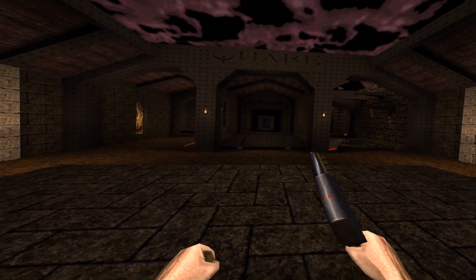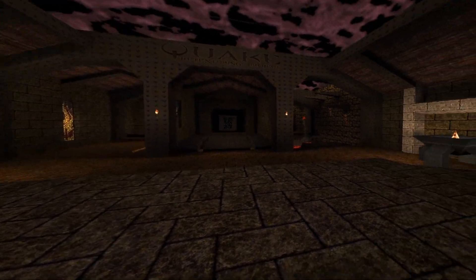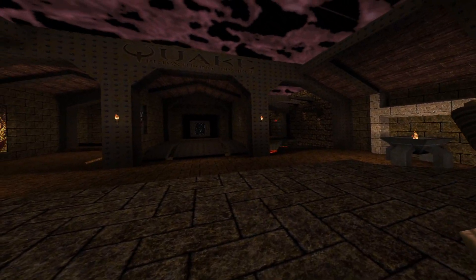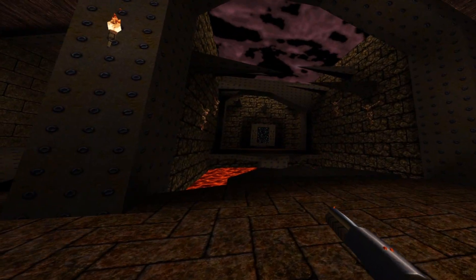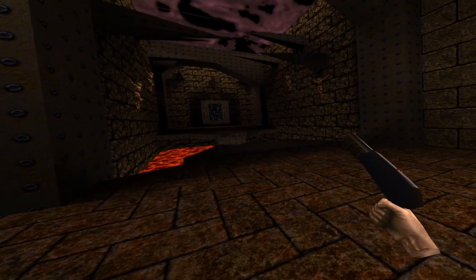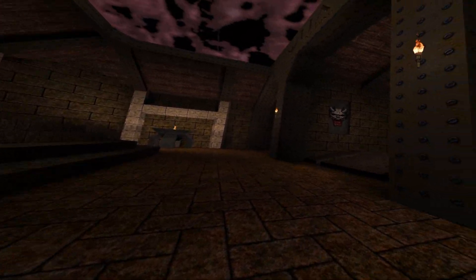Hello everybody and welcome to the showcase for Quake VR version V003. This is another big update because I'm adding two major features. The first one is a brand new particle system — you can already see a sneak peek of the smoke coming out of the lava balls over here. The second update is haptic feedback; I won't be able to show that in this video, but I'll describe what I'm feeling and how it works.